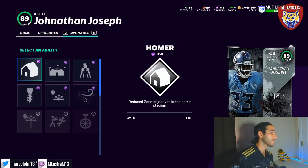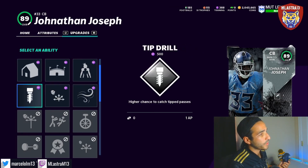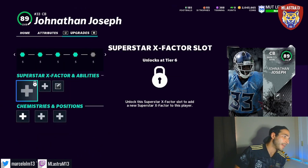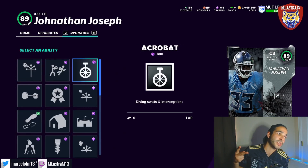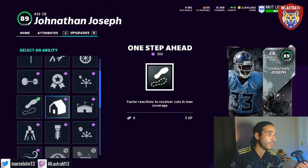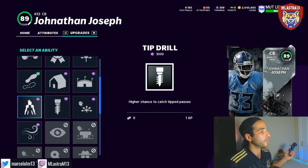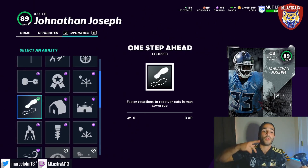The first ability line includes Homer, Indoor Baller, Outmatched, Short Route KO, and Tip Drill. In the second line he can get Deep Route KO, Acrobat, Medium Route, Clutch, Bench Press, One Step Back, and Head Homer. The second line also has Indoor Baller, Short Route KO, Tip Drill, Outmatched, and Second Win. I'm going to be using him with One Step Ahead.